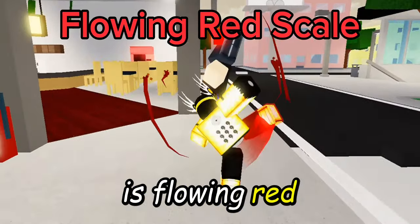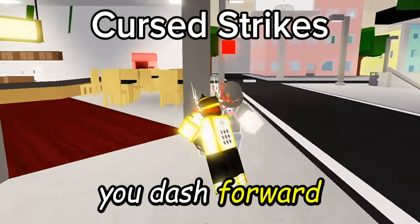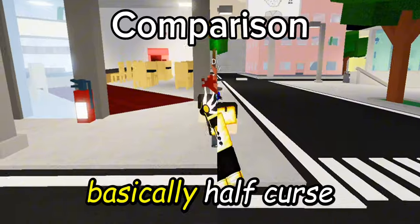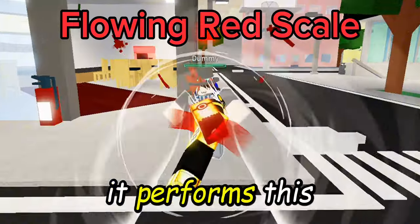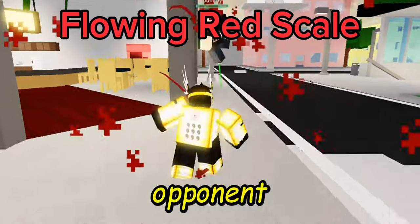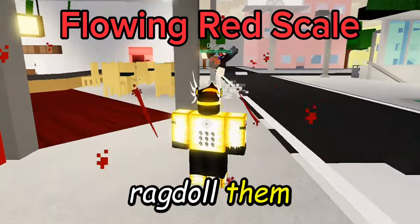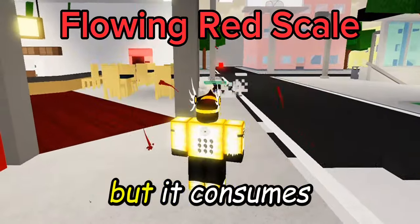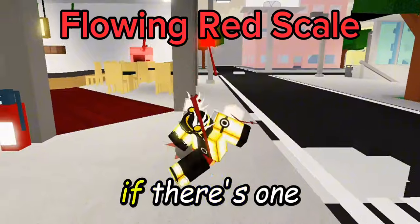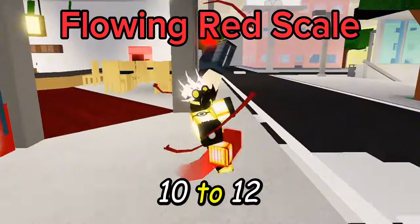The second move is Flowing Red Scale. It's a rush move similar to Cursed Strikes. You dash forward for a short distance — basically half of Cursed Strikes' dash — and if the move hits, it performs a combo on the opponent, and at the end you kick them away and ragdoll them. It can also hit ragdolled opponents, which is crazy, but it consumes a blood orb if one is available, buffing the damage. It does about 10 to 12 damage.